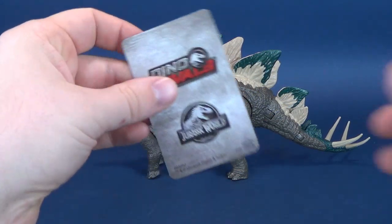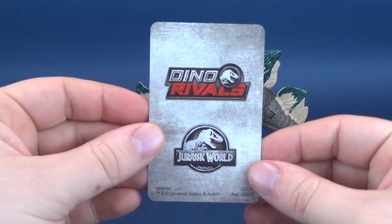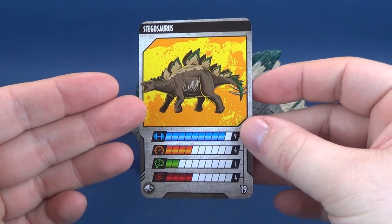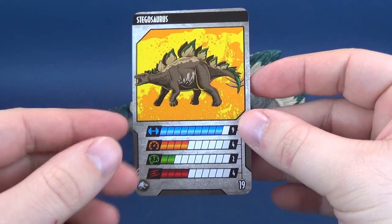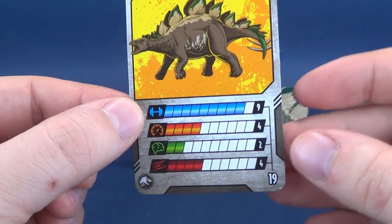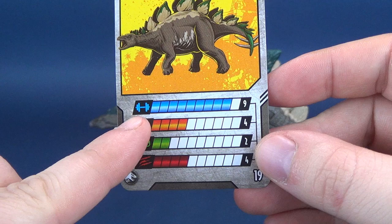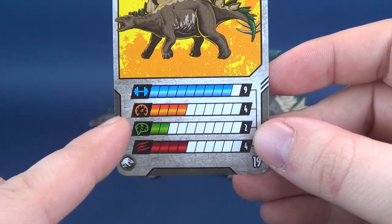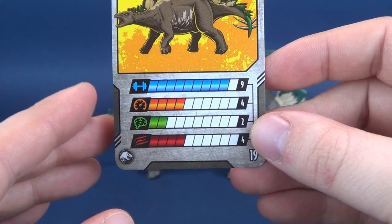Check this out, friends of the interweb. The dinosaur also comes included with a Dino Rivals trading card. On the other side is the very cool-looking Stegosaurus — digging the new color scheme they've put Stego in. Surprisingly enough, very strong as well. If you look at it, it's almost topping almost 10 on strength — it's actually 9. Speed, it's at a very slow 4.